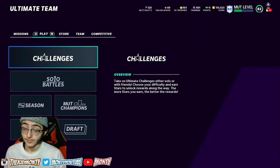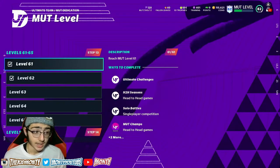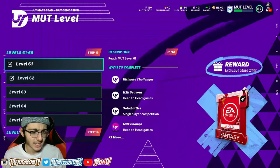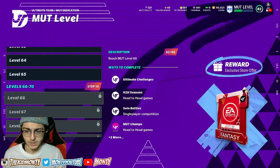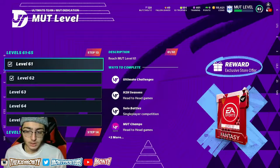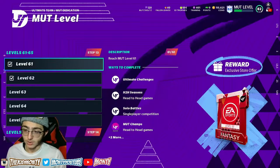So the first thing I wanted to talk about was getting your level up. That is the number one way to make coins. These are all the rewards you guys get. I'm level 62 right now. I think it's like every five levels — 61, 66, 56, 51, 46, 41 — if you hit any of those levels you will get this store pack.